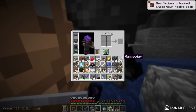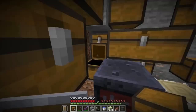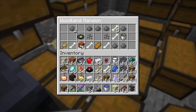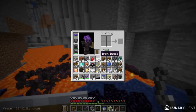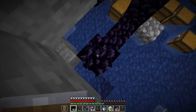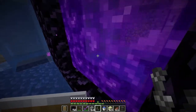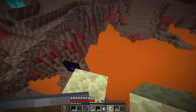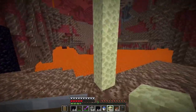We finally got the ender pearls. If we can get blaze powder we should be fine. I'm trying to get some more enchanted books — never mind, I'll take a notch apple instead. I think this might be a sign to go to the nether. We need blaze rods. Time to go in guys. That was actually a really good spawn — portal right there, fortress right there. We only have one mission: get some blaze powder.